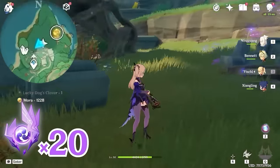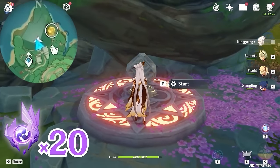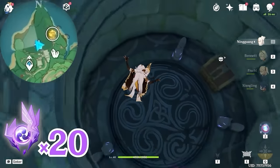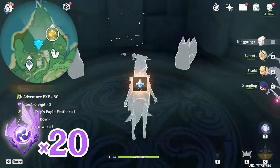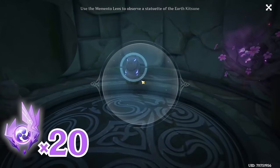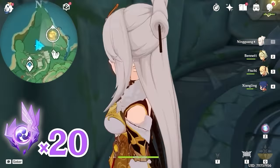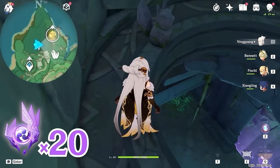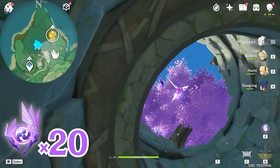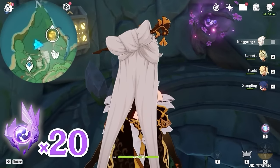The switch is unlocked, so let's activate the switch and go into the tower. Here you will find three little folk statues, so let's use the lens to look at them one by one. After that, three switches will appear on this wall, so let's activate them. This passage is opened. Before we go down, there's the Electroculus — let's grab an Electrogranum and teleport up to get it.